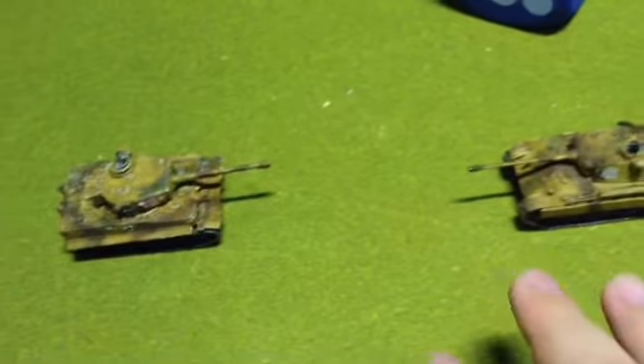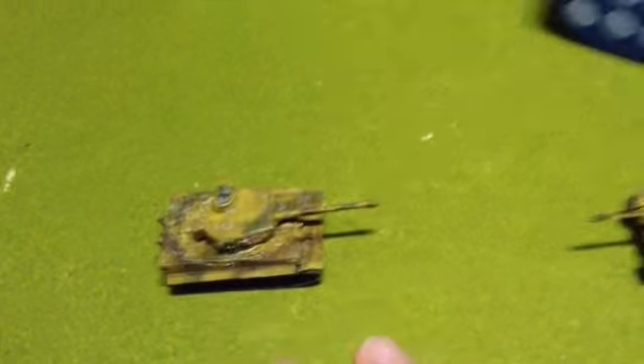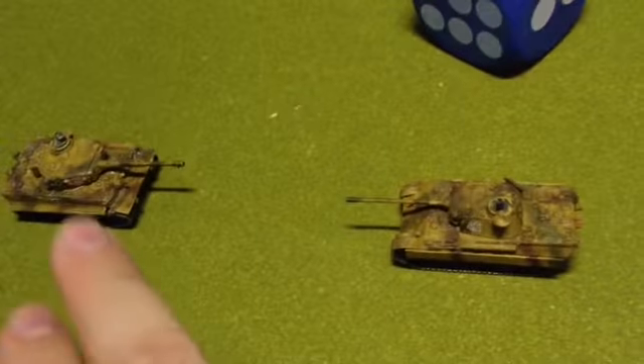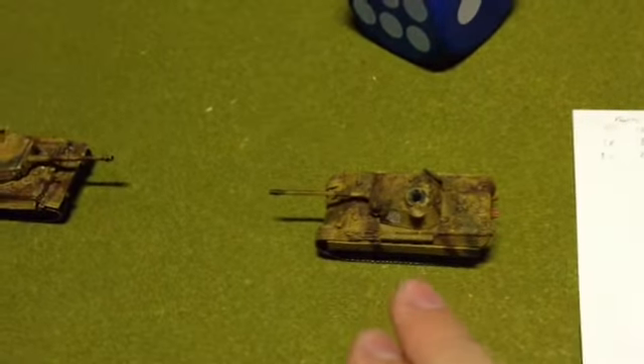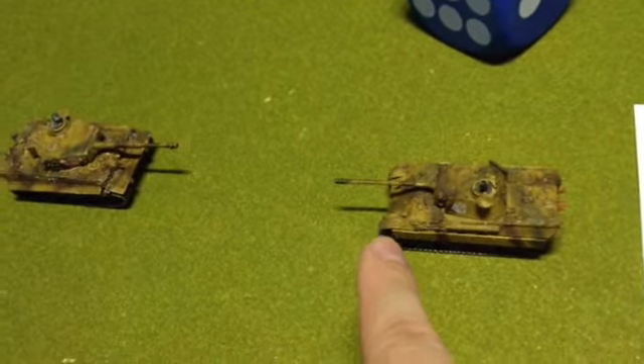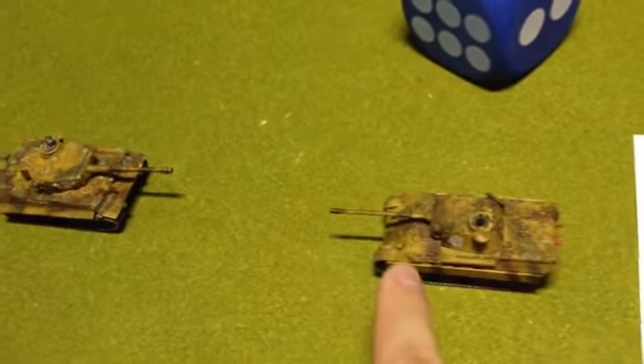Those are the Tiger's advantages — it's got wide tracks just like the Panther, and it's an all-around, unbelievably good tank. Now the Panther is more focused. It doesn't have the long range that the Tiger has, and it has weaker side armor, but it's got stronger front armor. It just beats it by one: front armor 9 on the Tiger versus front armor 10 on the Panther.